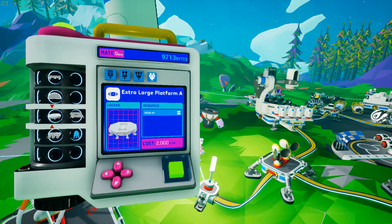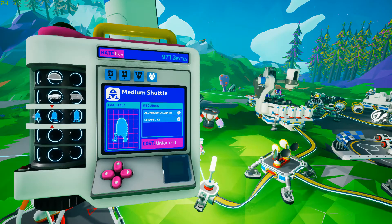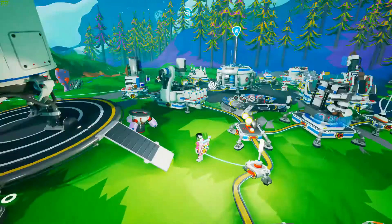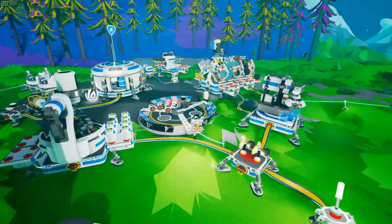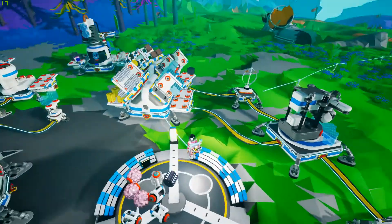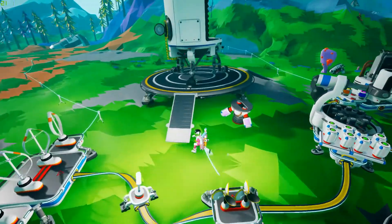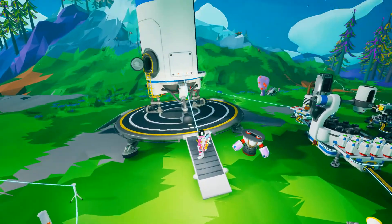We haven't got the large rover yet, and we haven't built the medium rover yet either. But this needs titanium alloy and ceramic - that's why I realised I'd run out of ceramic. So we had to make some more. The titanium alloy is made in here, and you can churn that out relatively easily. You make graphene and a couple of other bits - nothing overly technical.